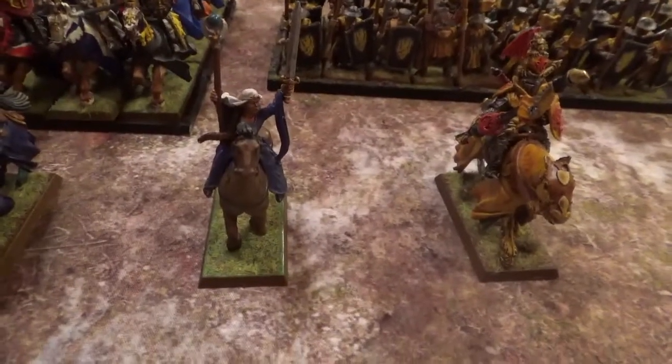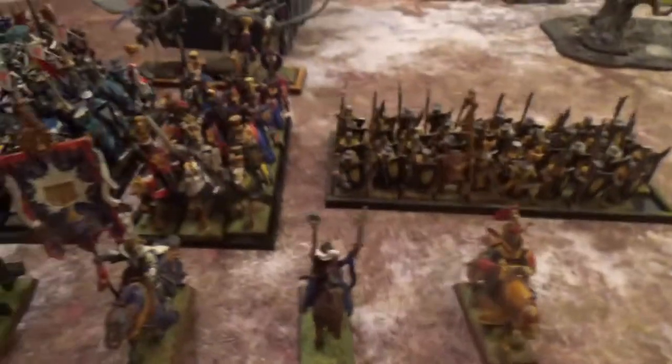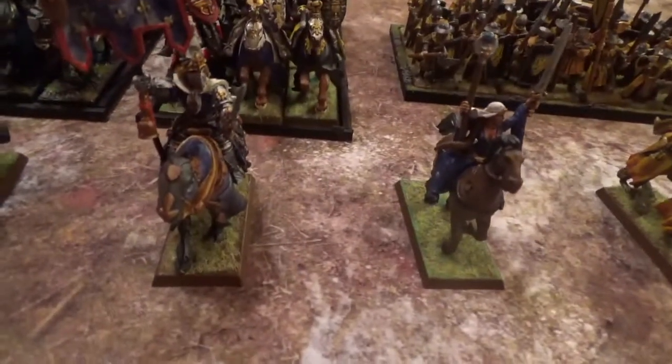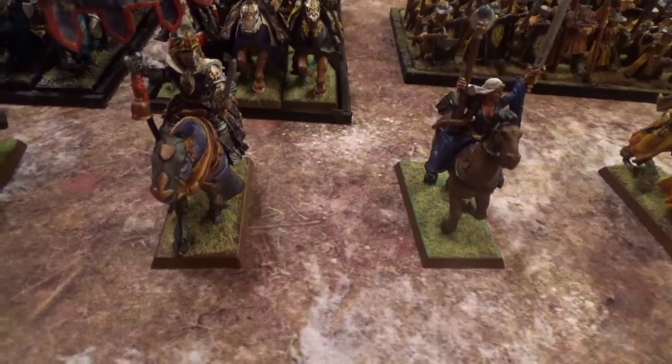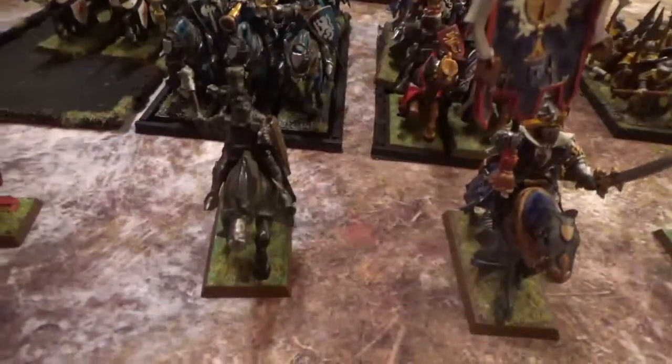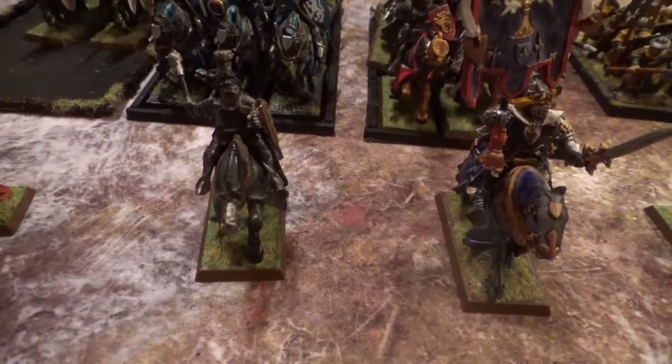Then I have a level 4 Prophetess, Lore of Heaven. She has the Chalice of Malfur. This is my BSB — he has the Dawnstone and Enchanted Shield. And my other Paladin over here has the Gauntlet of the Duel, the Lance of Artoa, Dragon Helm and Luckstone.